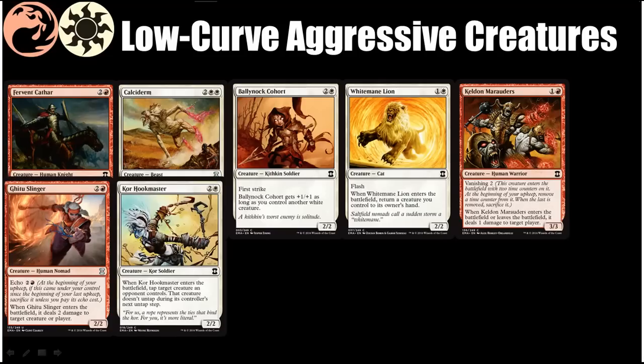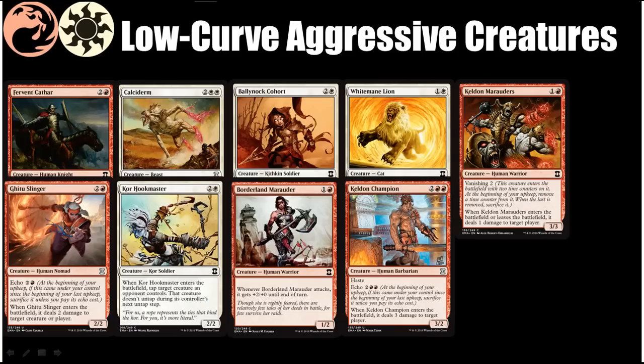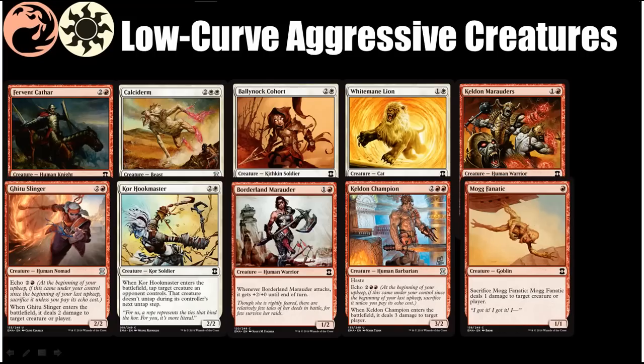Corkscrew Hookmaster can get a blocker out of the way almost as well as Fervent Cathar and open the floodgates on your opponent. Borderland Marauder is effectively a 2-mana 3/2 in this deck because you're always going to want to turn it sideways. Keldon Champion is pretty sweet, although I wouldn't want more than one because they're kind of costly with the Echo cost — it can finish an opponent out of nowhere because it itself can represent 6 damage on top of whatever else you're doing. Finally, Mogg Fanatic is a 1-mana 1/1 in the early game that's great for cards that pump your whole team, and in the later game it can do 1 damage to the opponent or help kill one of their creatures.